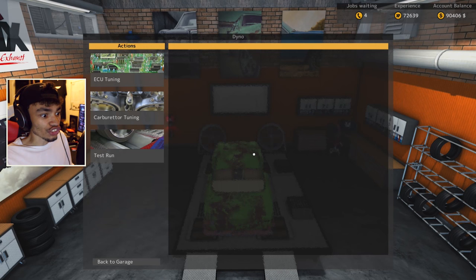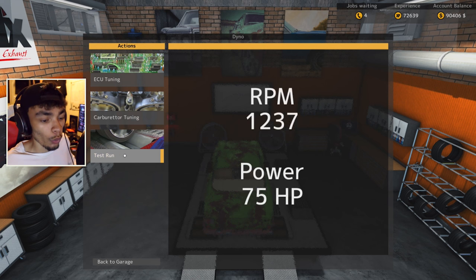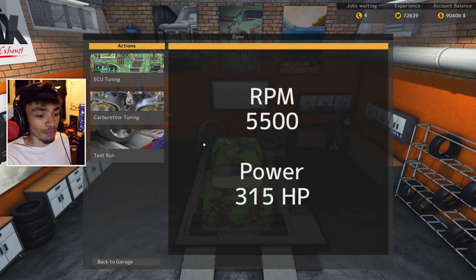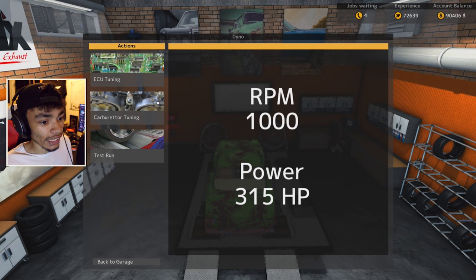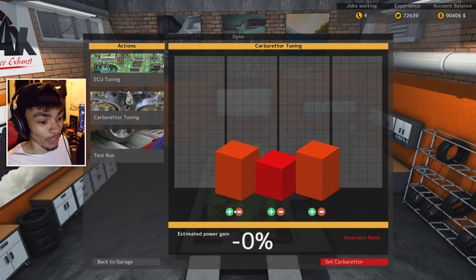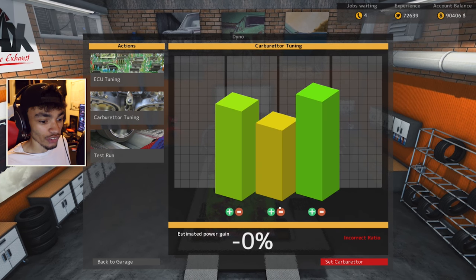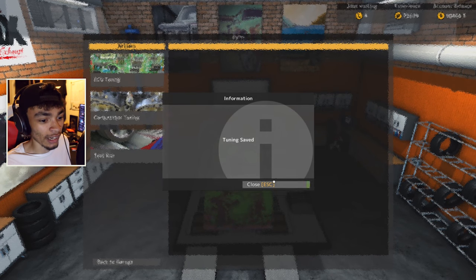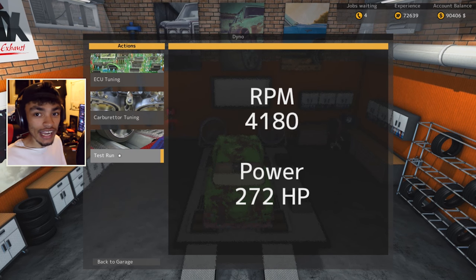Dyno time - that sound! Holy. If we do a test run we're gonna see what kind of power we're getting. We're getting better than stock - we've got some performance parts in there. 315 horsepower - that's quite a lot of power from this grandad car. Now carburettor tuning - I'm an idiot, we put the carburettors in Theo! We need to try and max it out as best we can. We got nine percent - that's what we're going with. Let's see how that multiplies the score. 338 horsepower - I was expecting a bit more.